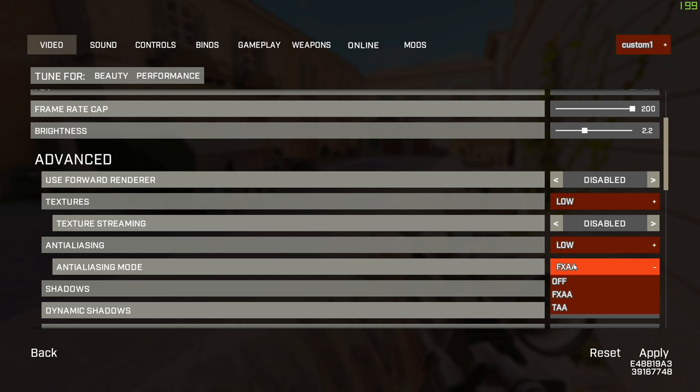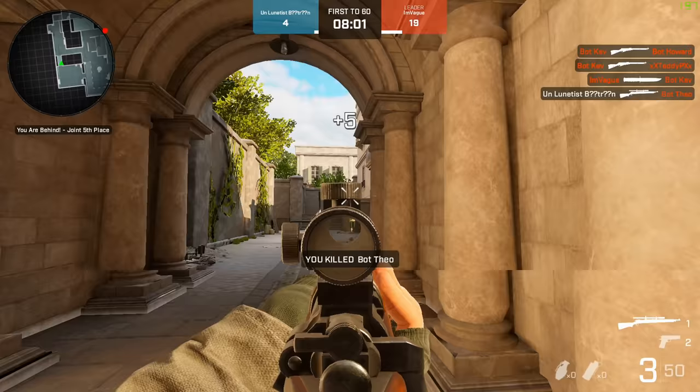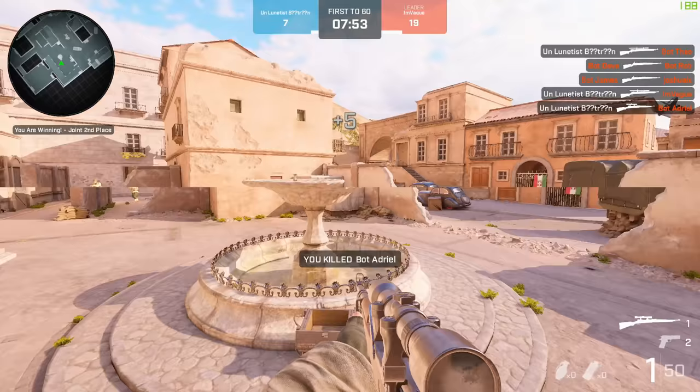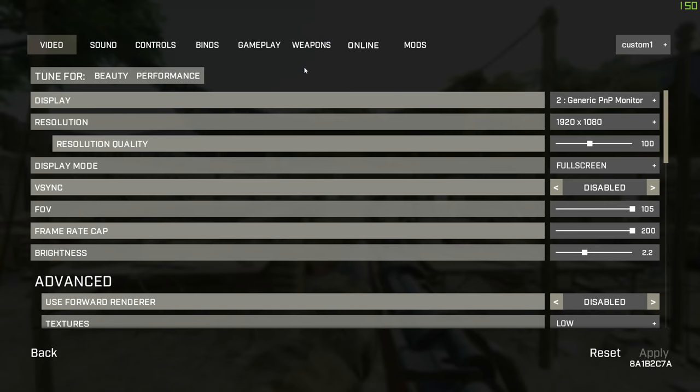Personally, I play this game for the gameplay and the multiplayer, so I put everything on low and turn off everything that can be turned off. This is how the game looks with everything turned off — my FPS is constantly pretty much 200, and yes, for some reason the game caps the FPS at 200. Based on your computer or how you want to play, decide which graphics you're going to run.